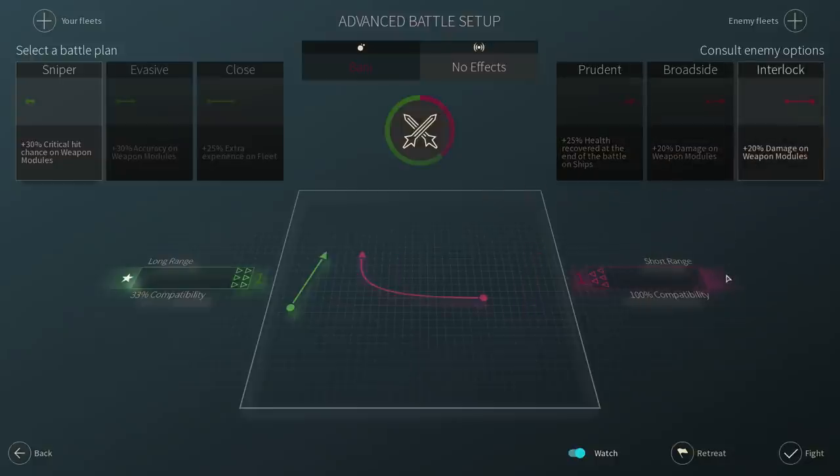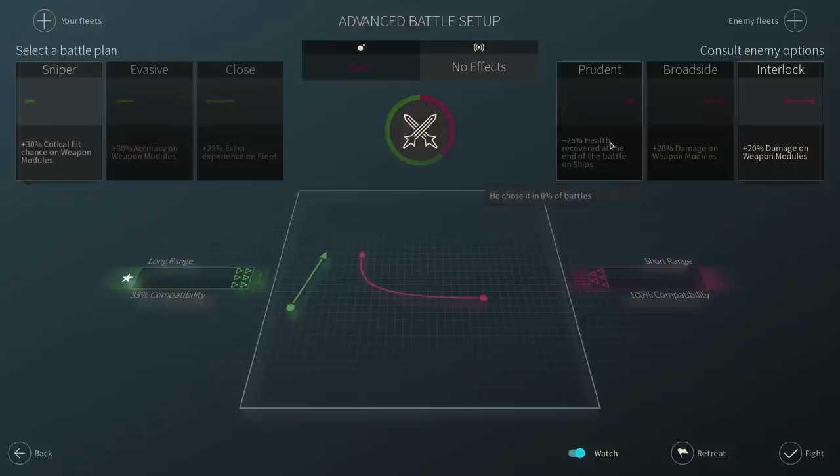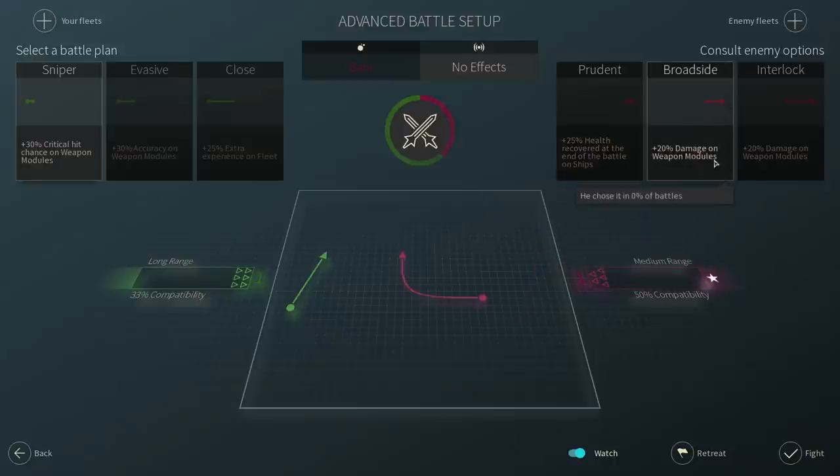As for the battle — the enemy is an AI. The AI goes for interlock because of 100% capacity, and because of our broadside it apparently gives them a range advantage over me, which is interesting but I guess it's related to the movement and speed of the ships. Either way, I want to keep with sniper because my ships are just more effective at long range. Although I'm using medium range, not missiles. If the enemy goes for interlock, they are really good at interlock, and that would give them better compatibility and better range.